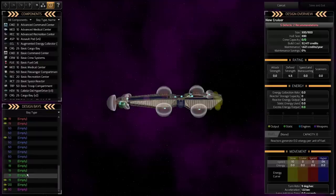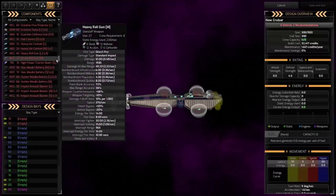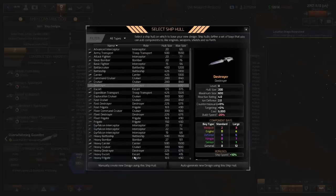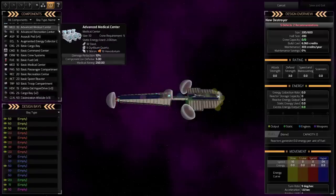Early game, this is a late mid-game ship here. Early game, you're only going to have one or two slots, and you're going to have precious space. Let's go out and look at an early destroyer — you can see we've only got two slots, so what we pick is really, really important.